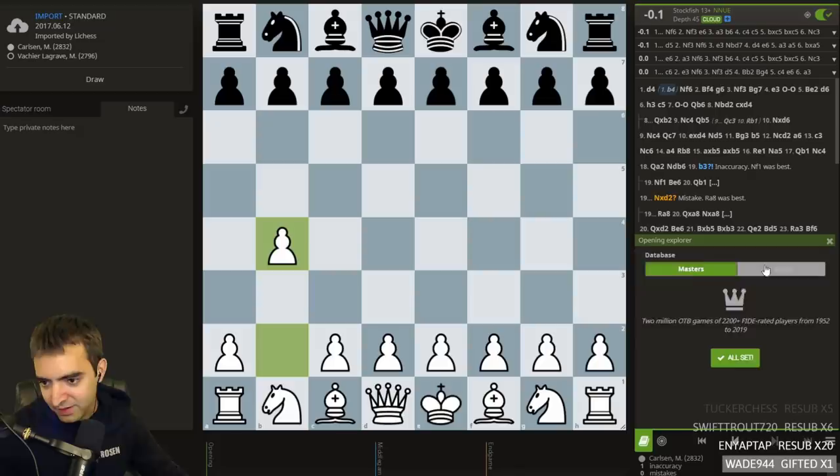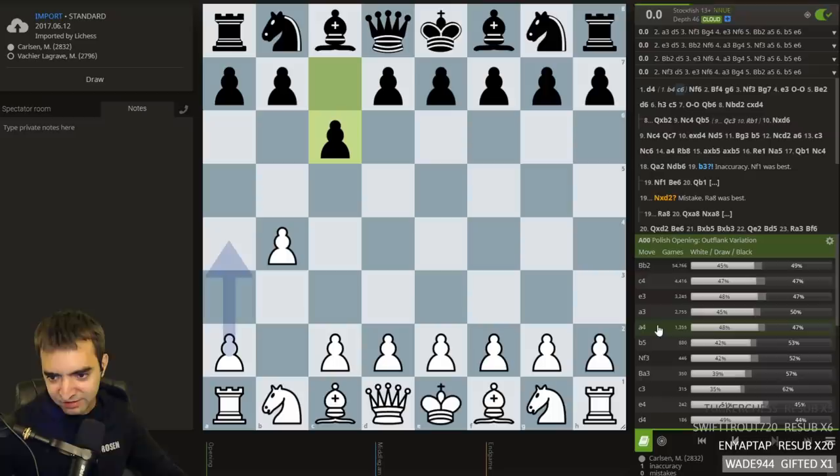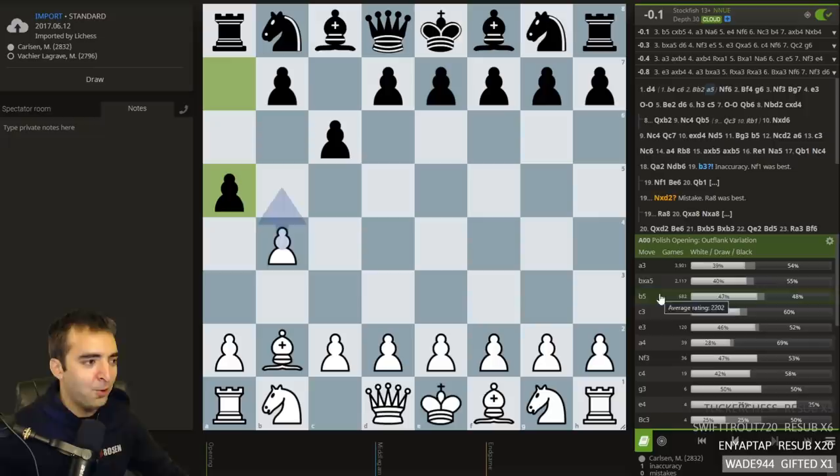So if you're left-handed, assuming if you're white you're moving on the left side. So you play b4. There's a funny line: c6, Bishop b2, a5 — so both players playing on the left side.